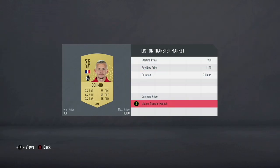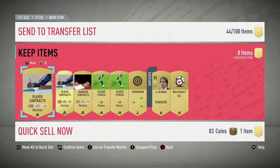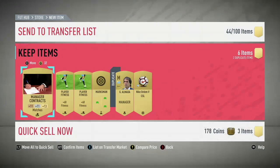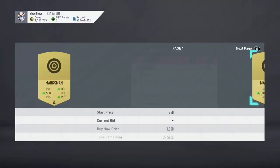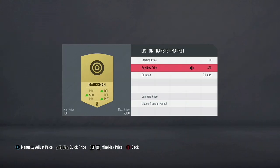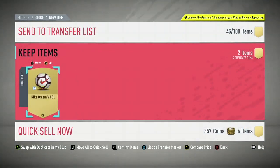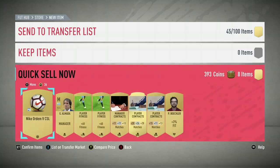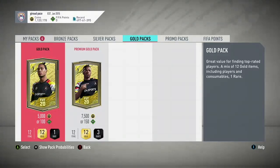I got another player going for 1.1k — throw him on the transfer market. The fitness coach I'm gonna discard. All contracts you can discard, manager contracts discard, player fitnesses discard. Chem style Marksman is going for around 500 to 550 coins so I'll list that for three hours. Managers and balls you can discard. With my discarded items alone I'm making 400 coins, so on this pack I lost around a thousand coins, but overall I'm still making money.